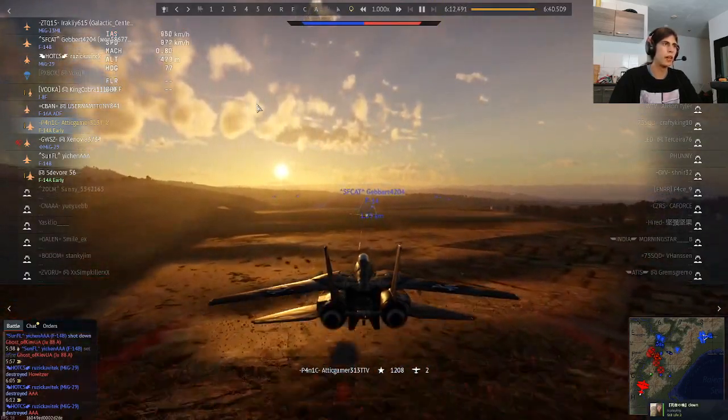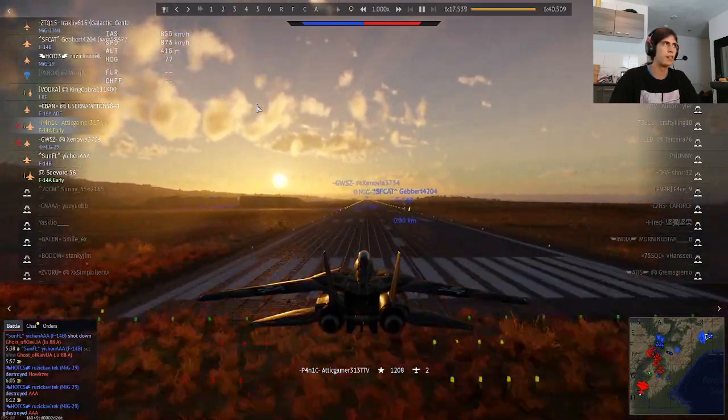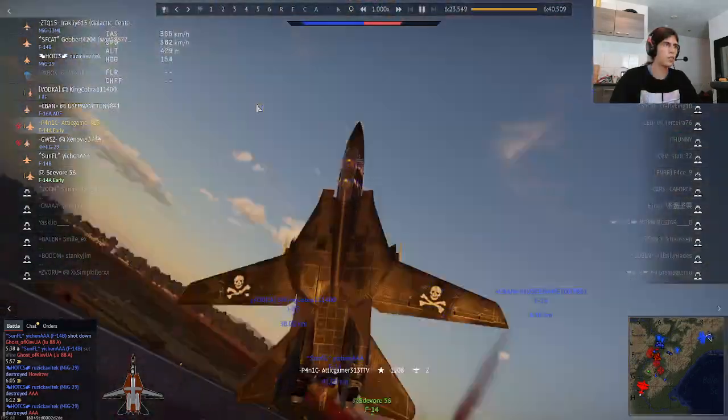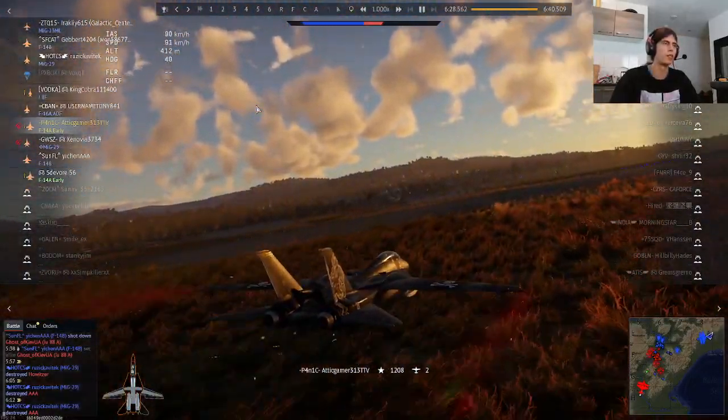And you just aim down and slide on the airfield, slide like this. Then once you hit the airfield, instead of holding W you press A, and as you can see you can do a perfect flip and land the plane perfectly fine in War Thunder.